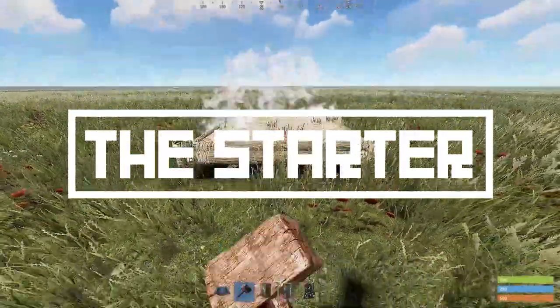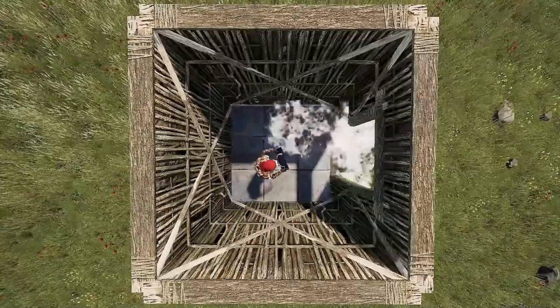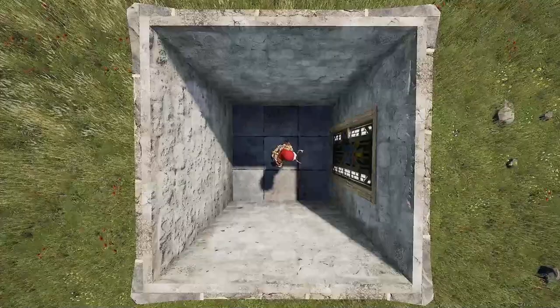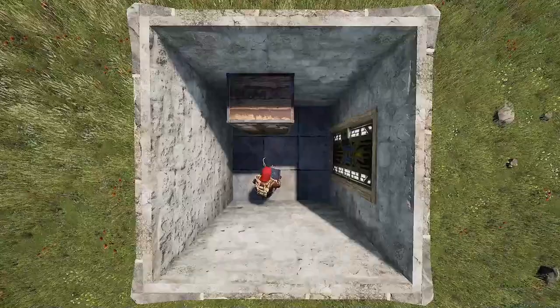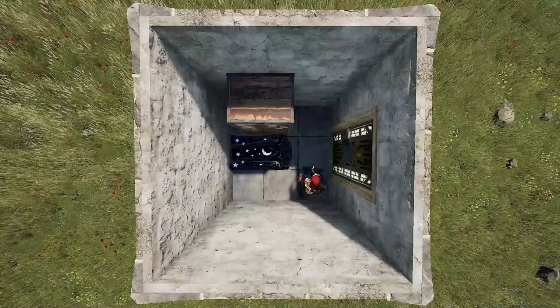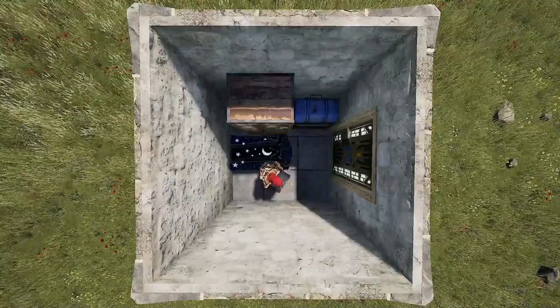Start off the building process by getting a 1x1 with a single door down. This will later become your unlootable TC room. Place your TC down a bit more than halfway across the foundation and against the right side wall. A sleeping bag goes in front for some storage, a barbecue and small box combo to the right of the TC — if it barely fits you did it correct — and a campfire on the other side.